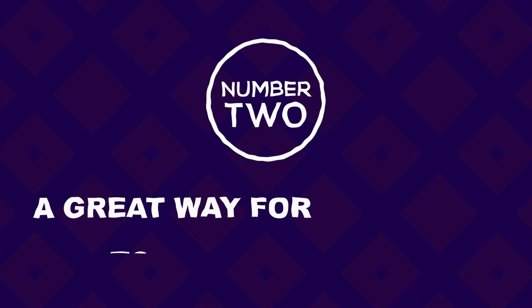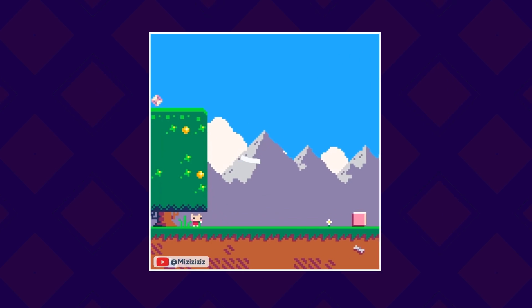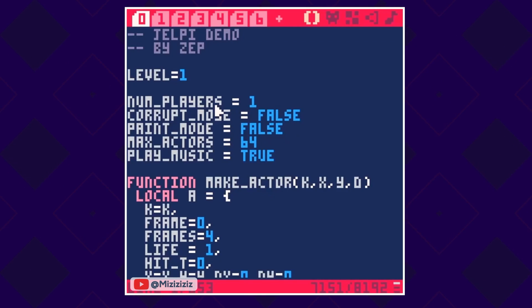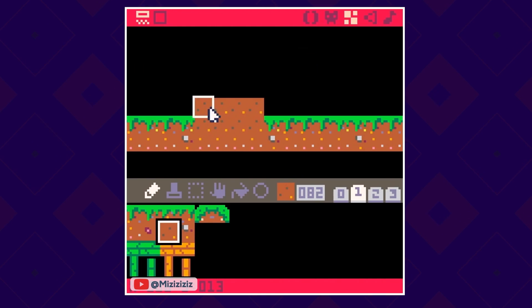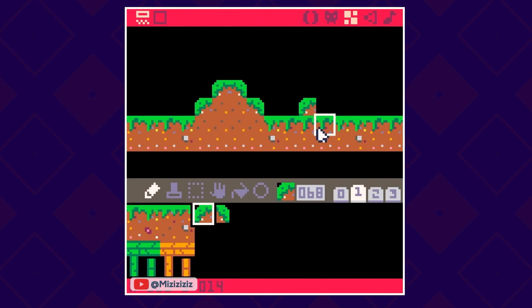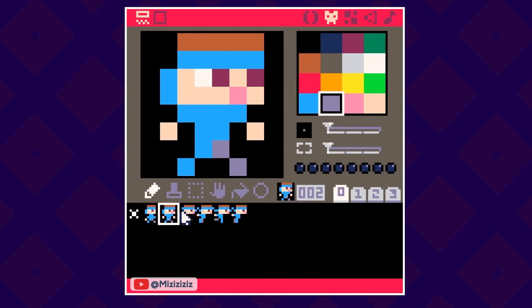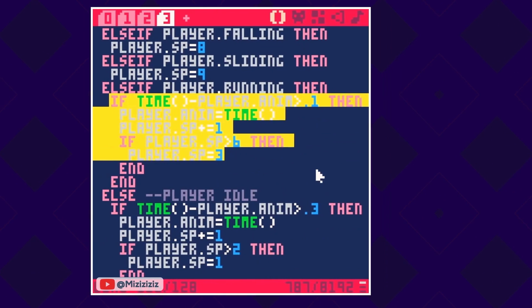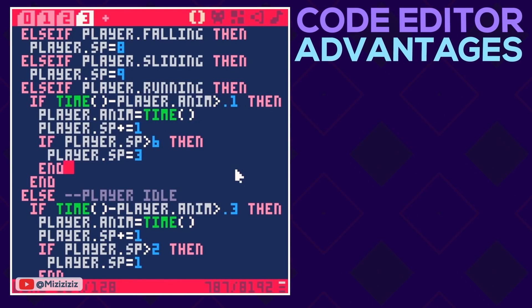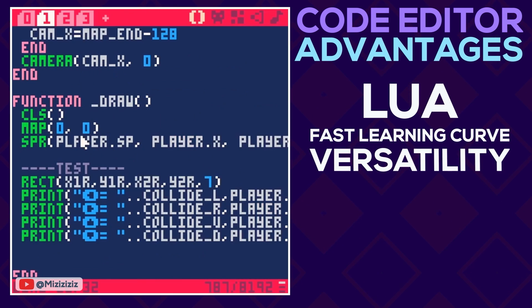Number 2: Pico-8 is a great way for beginners to learn game dev. This fantasy console comes with a complete and easy-to-use development suite. New developers may find themselves in a good spot when grabbing Pico-8 as their training sanctuary. The creative tools are very intuitive and give the developer a lot of space for imagination. The code editor comes with two big advantages: it uses Lua, a scripting language known for having a fast learning curve and great versatility.